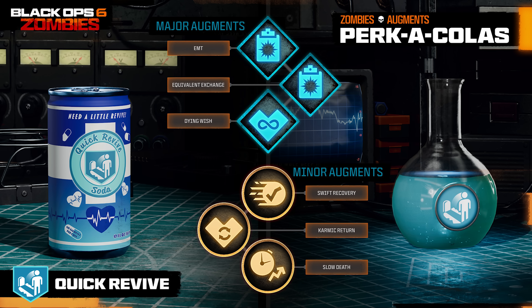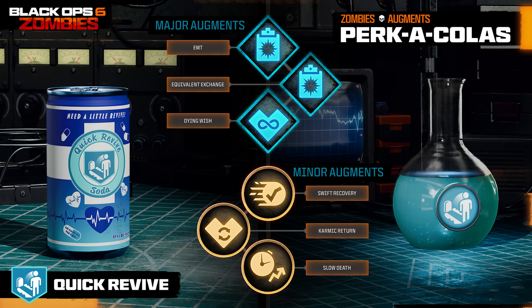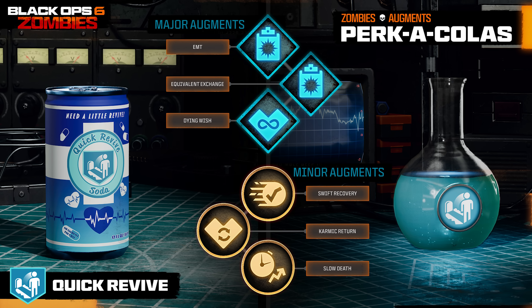Moving on to Quick Revive — for major augments, we have EMT, where reviving an ally allows them to keep all of their perks on their bleedout bar; Equivalent Exchange, where killing a zombie while downed will revive you and remove Quick Revive — limited to three uses, unlike Cold War where there was no limit; and Dying Wish, where on lethal damage you become immune to all damage for two seconds and keep one health, with Quick Revive removed on use — the return of the Black Ops 4 perk Dying Wish.